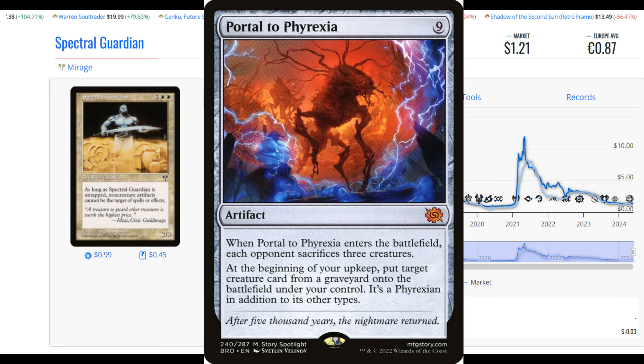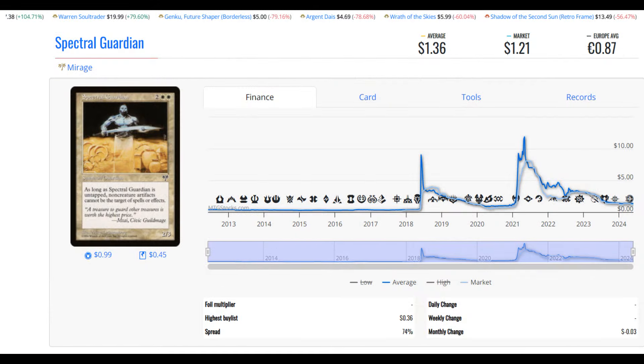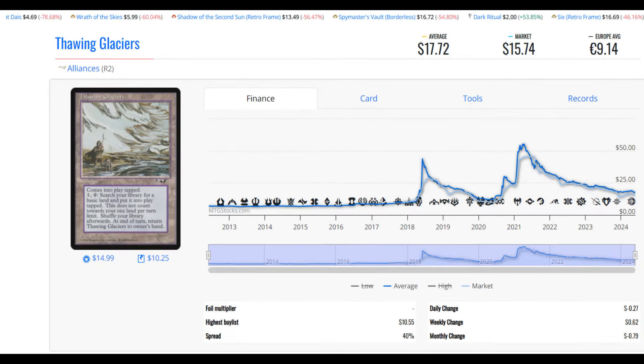When you look at artifacts like the Portal to Phyrexia, this thing costs a huge mana amount to dump onto the battlefield. When Portal to Phyrexia enters the battlefield, each opponent sacrifices three creatures — definitely meant for Commander. At the beginning of your upkeep, put target creature card from a graveyard onto the battlefield under your control. It's a Phyrexian in addition to other types. Cards like this are now protected because of the Spectral Guardian. And the idea that Spectral Guardian is a dollar means buying them is not going to cost you guys a lot of cash. You can afford to skip a coffee one day to buy yourself a couple copies.